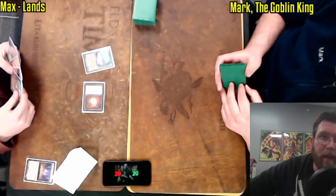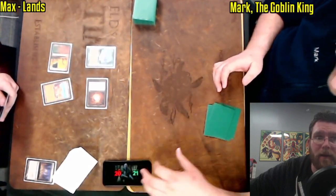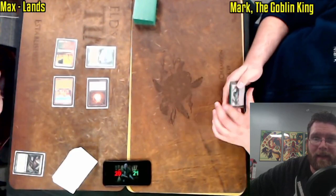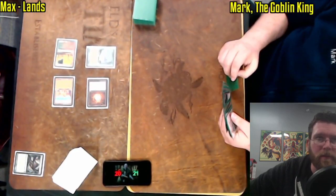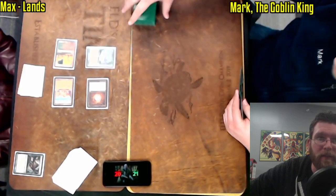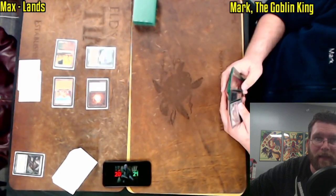Welcome to Fast Effect Double Speed Magic: the Gathering from ELD's Time Vault Games in Bellingham, Mass. Here we have Max on Lands versus Mark the Goblin King. He has made yet another top 8, and yes, he is playing Goblins of course. But he's got a lot to contend with here as both Exploration and Mox Diamond, along with a Rishadan Port, have accelerated Max's game plan.